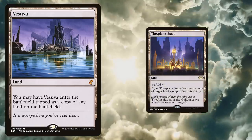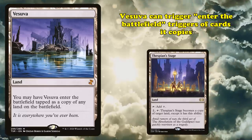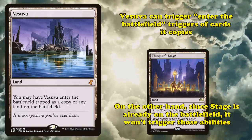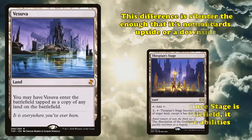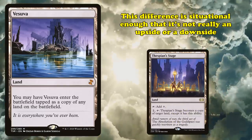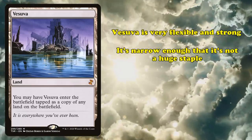What separates Vesuva from a card like Thespian's Stage — a land that can also become another land, but does so when already on the board — is that Vesuva triggers any enter-the-battlefield effects of the land it copies as it enters the battlefield. Thespian's Stage is already on the board when it becomes another land, and as such, while it will have an ability, it will not be able to trigger it. This isn't inherently an upside or a downside, as Thespian's Stage's restriction actually allows it to combo with another card higher on this list. Vesuva is flexible and in the right deck quite strong, but is narrow enough that it doesn't see wide play outside of more combo-oriented strategies.